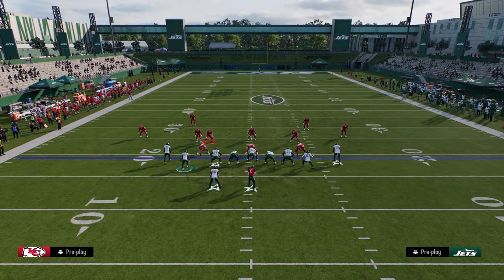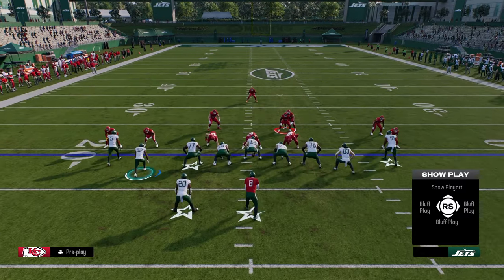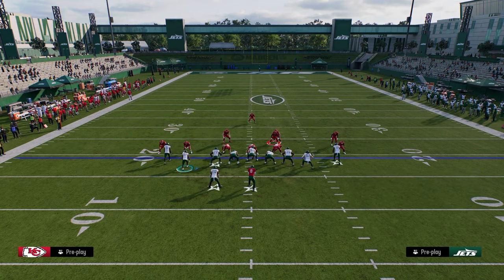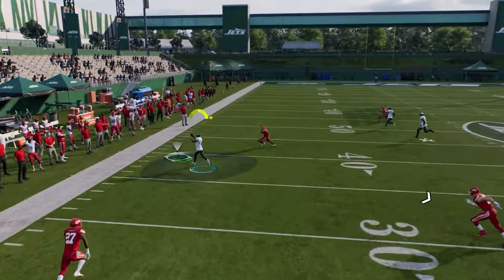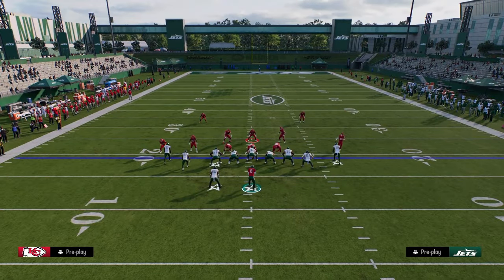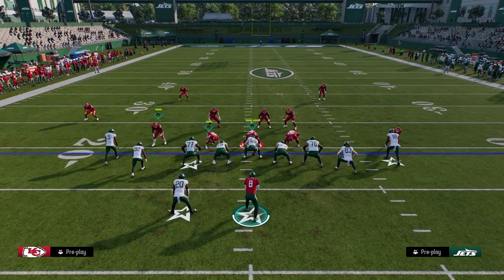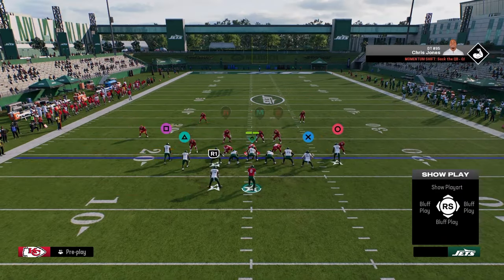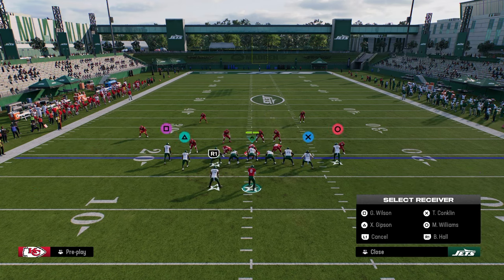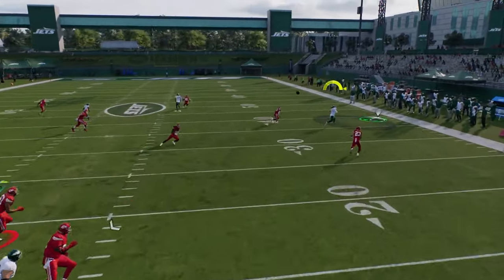When your opponent starts running hard flat cover 4s — which a lot of people do against tight — this is where I love to spam this setup. You're going to hit the corner route pretty much every time; it's just going to be open. As you play through it, they're ultimately going to have to play cover 2 on the left and cover 4 on the right. So we need a play that can attack the right side of the field — post-wheel drag with this corner-streak combo. Now you'll see the outside corner isn't going to guard it, so you can throw that as well.